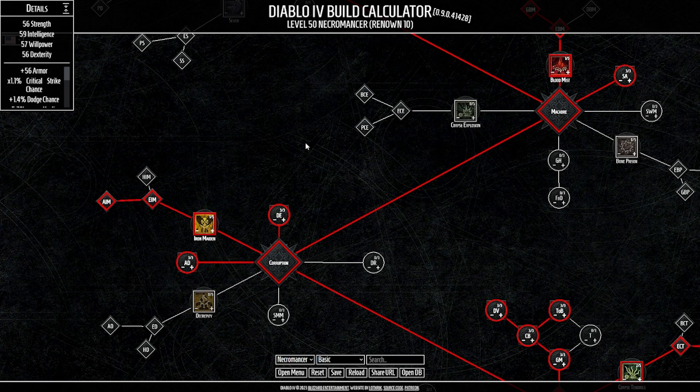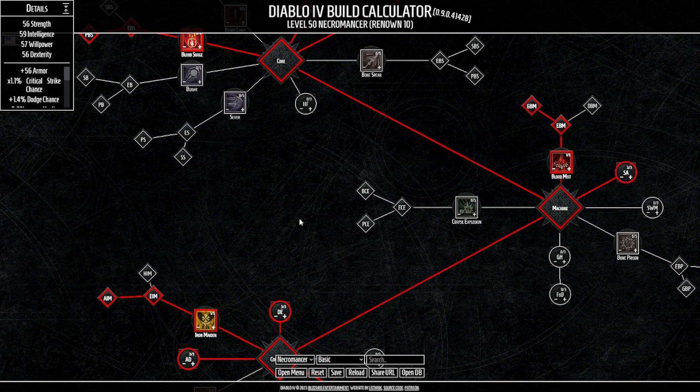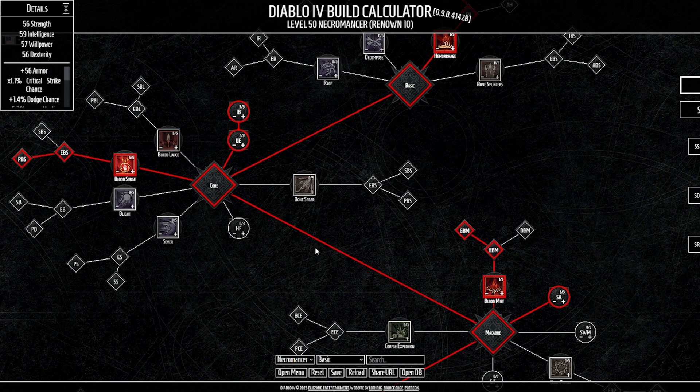For the cons: single target damage is primarily from the overpower mechanic until you get the aspects, though that doesn't mean you're weak on single target. Mobility is honestly just a meme at this point — I really hope we get more movement spells across all classes when Season One drops, maybe Season Two. Also, the build is very in-your-face — it's practically a melee class. Blood Surge acts as a nova ability, and this build runs no minions, which is a deal breaker for some.